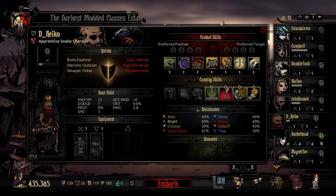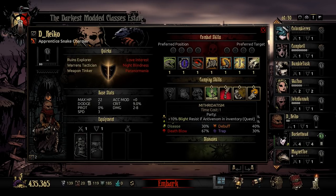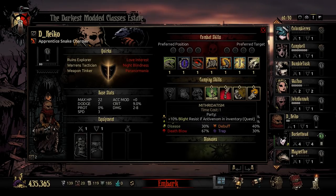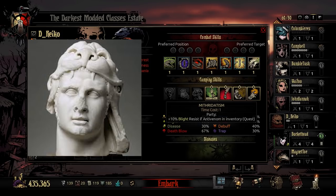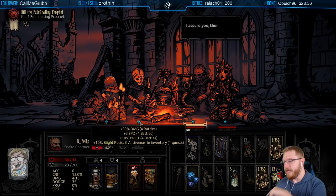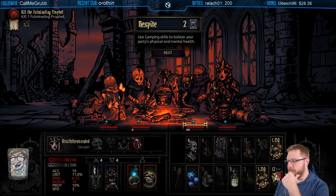In terms of the Snake Charmer's camping kit, we get four unique abilities. The first is Mithritidism — time cost one, so really affordable. The entire party gets 10% Blight resist as long as you have an Anti-Venom in your inventory for the entire quest. According to Wikipedia, Mithritidism is the practice of protecting oneself against a poison by gradually self-administering non-lethal amounts — derived from Mithridates, who regularly ingested small doses aiming to develop immunity. Very cool idea, really affordable, and helpful if you're going to be doing a lot of Calming Toxin.